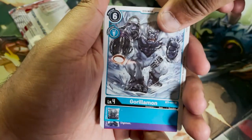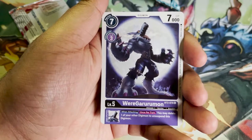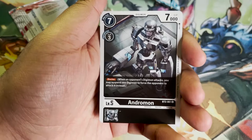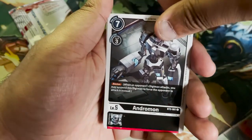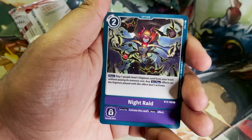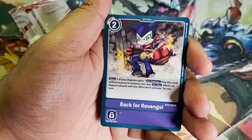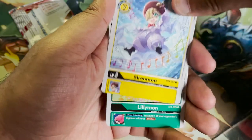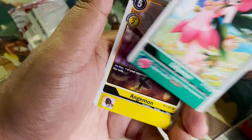Gorillamon, common. WereGarurumon — yes! One of my favorite Digimon, absolutely top tier. I know it's a common; it doesn't matter, it's WereGarurumon — lit, fantastic. Dimension Scissor, Andromon — I never liked this Digimon but I actually think this art's kind of cool. Dark Tyrannomon. Night Raid — that's lit. Gilmon — back for revenge. Magnadramon. Sirenmon. Lilymon. Angewomon — and those are our rares. The Angewomon art is absolutely lit.